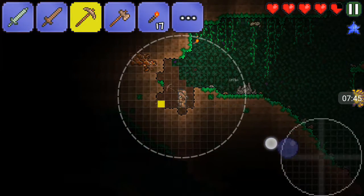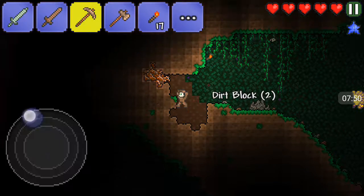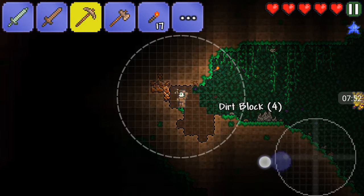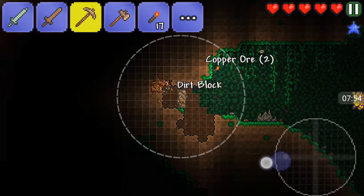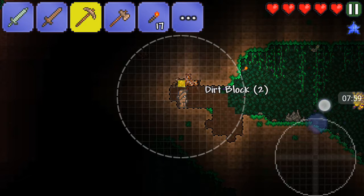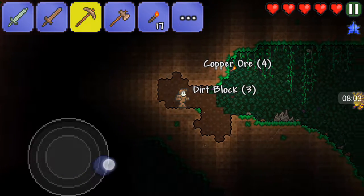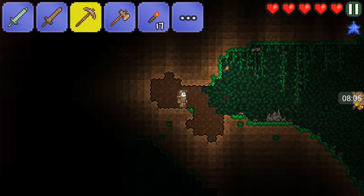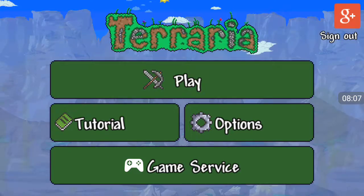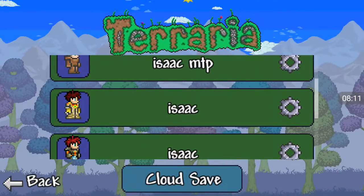You already start with a copper pickaxe as default, so don't go for that. You should make the crimtane pickaxe — I can't remember what it's called. I believe it's called the Nightmare Pickaxe, or am I thinking of the corrupted one? I don't think there is a crimtane pickaxe... there is. Let me look at the recipe real quick.